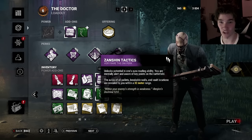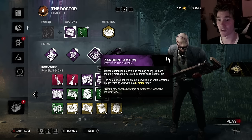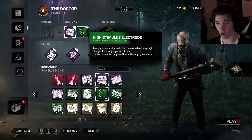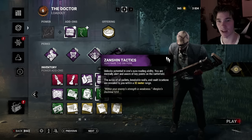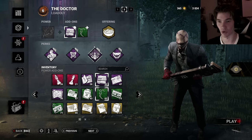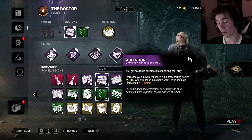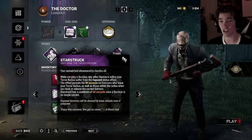I'm running this for the first time where, unironically, you can run Zanshin Tactics on a killer, and that is going to be on Doctor. We have range from far away, we have Discipline, Immediate Shock, and we're going to zone people out once they start getting to a loop. Agitation to spread my Tertius around when I'm picking someone up — because I have Starstruck, I'm going to start insta-downing fools around me.